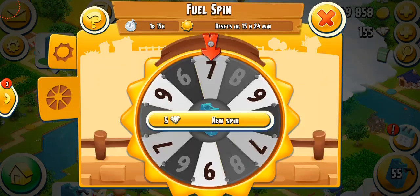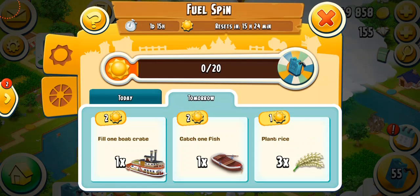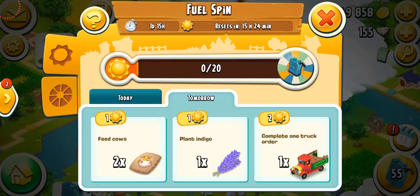From here, you can also see the tomorrow tasks that you're going to get. So you have: fill the boat crate, catch one fish, and plant rice. It's different each day — it resets every 24 hours. You can also spend five diamonds if you want to re-spin the wheel of fuel, but I don't do that because I think it's not worth it.